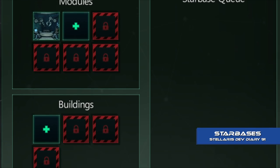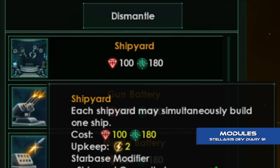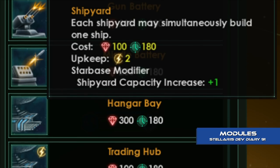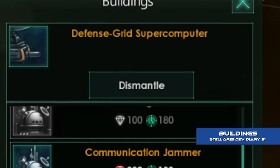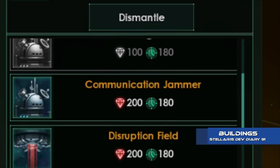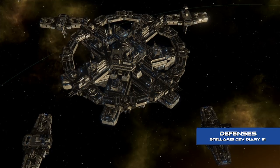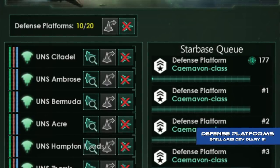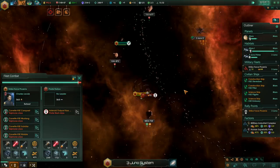What makes starbases special are the modules and buildings you can construct on them. Modules are the fundamental aspects of a starbase that determine its role — build shipyards and you can construct a mighty naval starbase capable of churning out multiple starships at the same time. Anchorages allow you to construct ports for your fleets with additional naval capacity, whilst trading hubs boost the economy of your system. Buildings are the internal additions that either improve module function or apply buffs to the starbase as a whole. Starbases also replace defence stations, and can be augmented with defence platforms, automatically updated with new technologies. Even in warfare, starbases cannot be destroyed, but they can be disabled and captured by enemy forces.